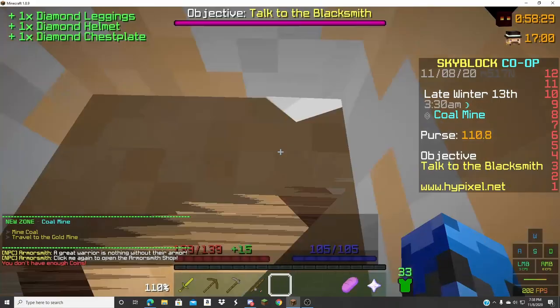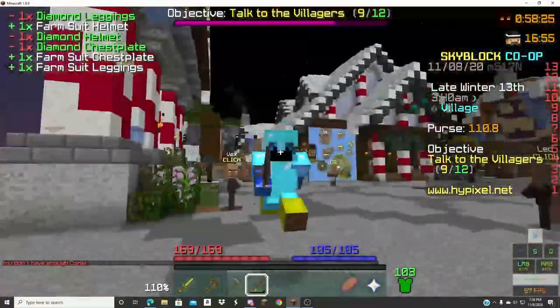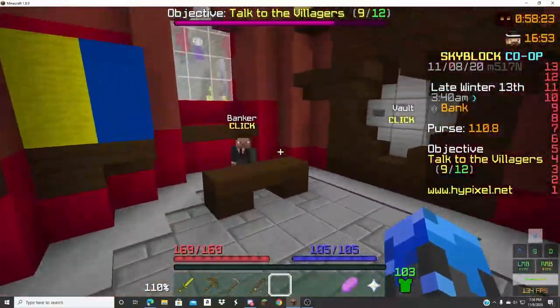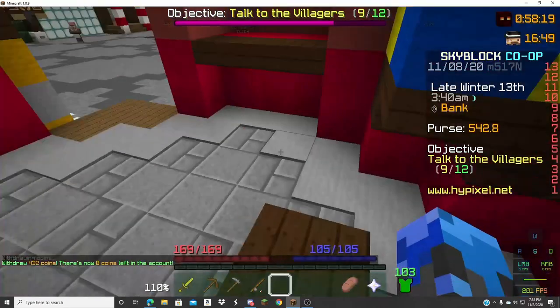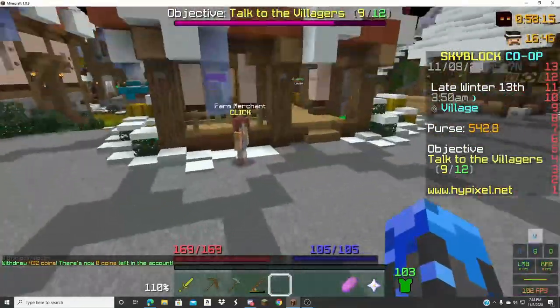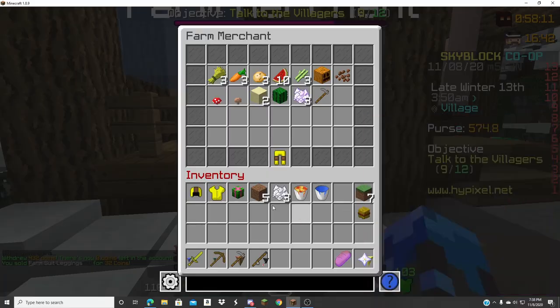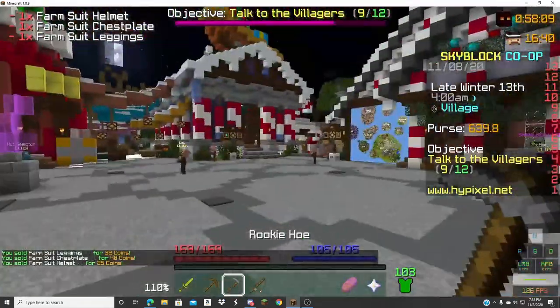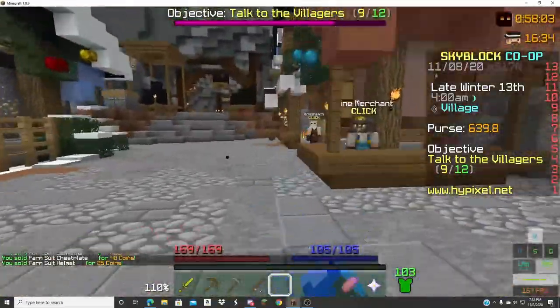Okay guys, bro I'm in like full diamond Growth 1 — except for the boots. I can steal this enchanted bread for 1.5k — there's 400 coins. No way. That's good, that's fine. Okay, I have 3.5k — I should be able to get a grappling hook now. I just don't want to look it up.